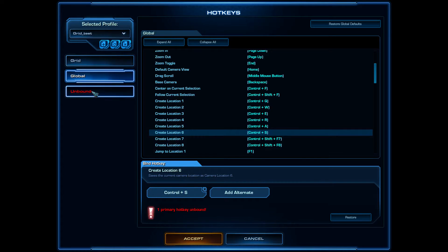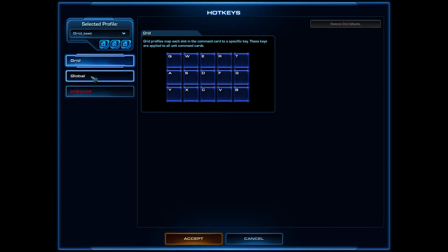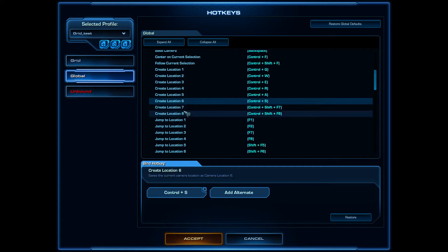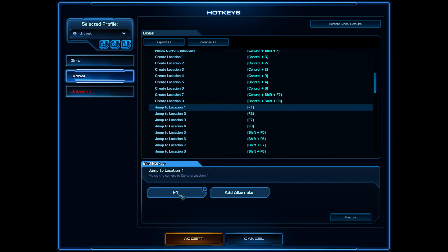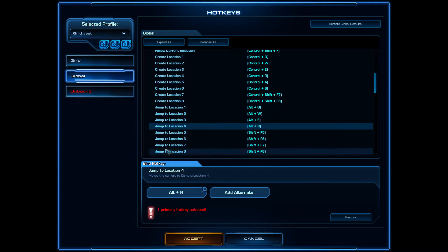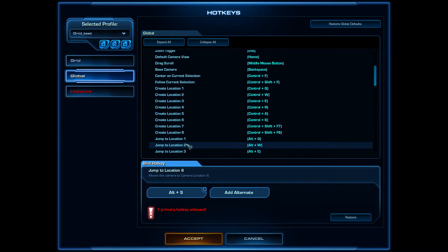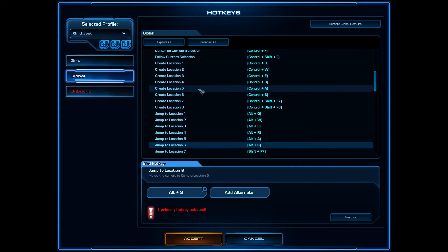Note that Ctrl+S is Toggle Sound. We'll leave that unbound for the moment. I think six control groups and six camera locations will be sufficient as a first step. If you've never used cameras, please take a look at JackAttack's videos or my videos. The first step is to use Alt+Q, Alt+W, and so on for camera locations.